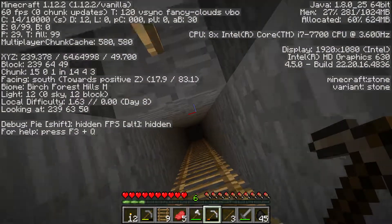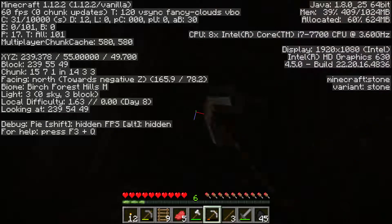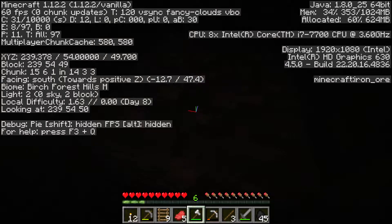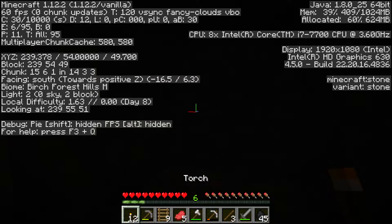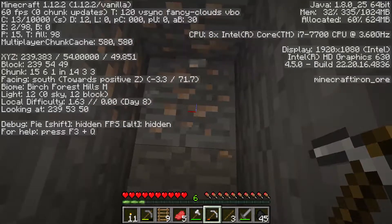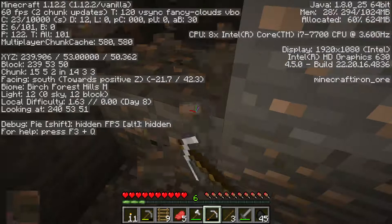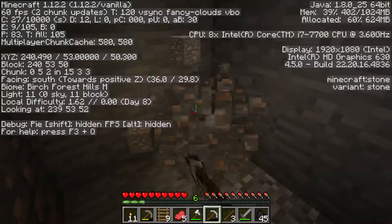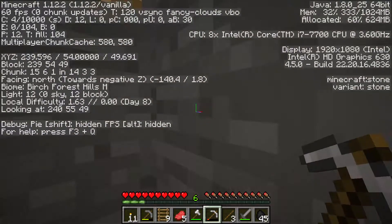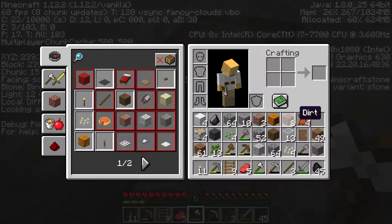All right, I think we're just getting down to the ground level. One, two — is that iron? Let's just light this up. Oh yes, that is iron! What a lovely surprise, this is nice. I like this, this is very nice. Iron! That's pleasant to actually finally get.